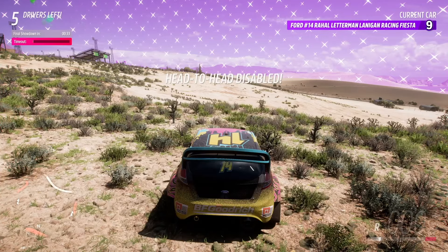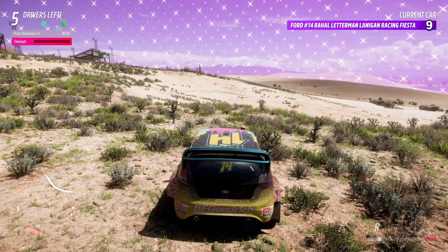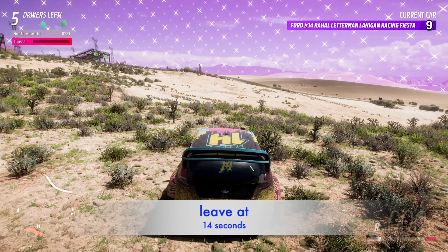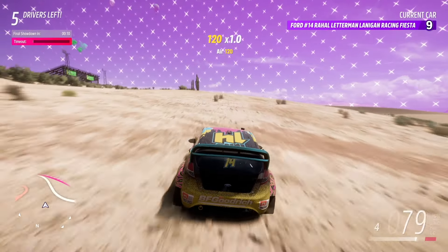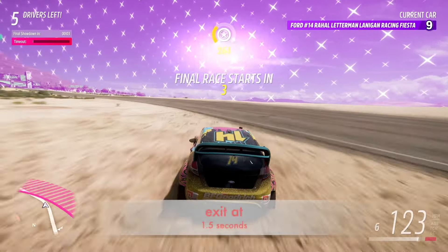Head-to-heads complete — get ready for the final showdown. Final showdown begins in 30 seconds. This is Arena 17. The range of time to leave is 12 to 14 seconds. I will leave at 14 seconds and follow the green that is the direction of that yellow arrow. You can see the car going across the mini-map and there are other cars that direction — I'm concerned they're going to try and influence the finish down the coast. Final showdown in 3, 2, 1.